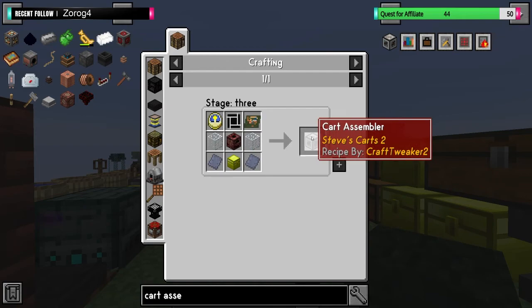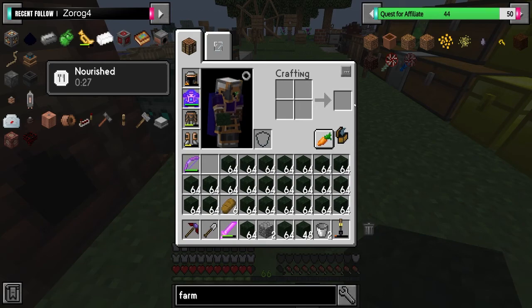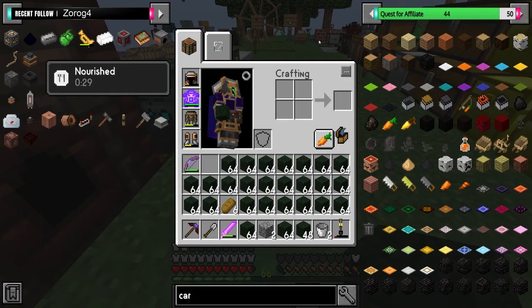Maybe we just make a manual farm. Is there any other type of farming block? Do we have Industrial Foregoing yet? If I just type in farm... farmland... nothing there. Auto... no. Harvest? I'm just thinking of random words now. Looks like we are going to have to do the Steve Carts way. Cart assembly. We need a clock, we can do that. Let's do things one at a time.